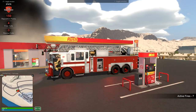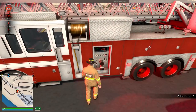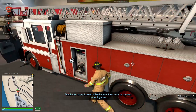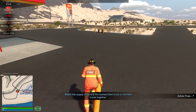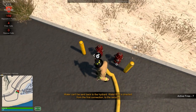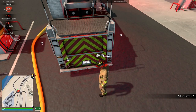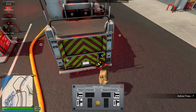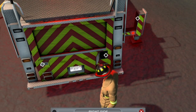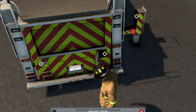I probably should have set up the supply line here first, but I was eager to get the people out. Let's hook the supply hose in again. We have practically infinite hoses here. Let's get the outriggers out — rear outriggers first, then the front — to stabilize the truck when we're on the ladder.